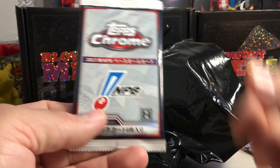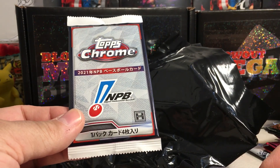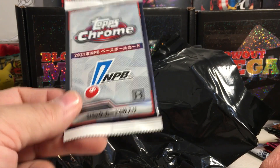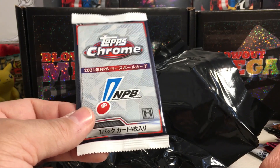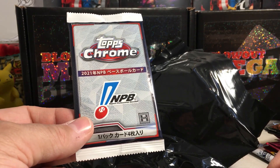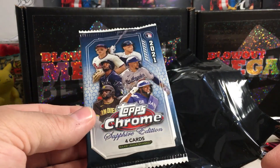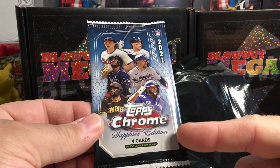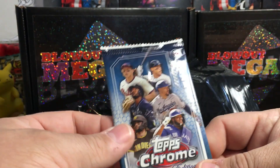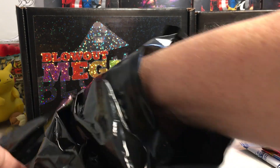We got Topps Chrome Japanese baseball - these are kind of cool. A lot of these guys eventually come over to the major leagues, and you could also have prospects who choose to go play in Japan, so there are some cool cards. And another Topps Chrome Sapphire - wow, two Sapphire packs! 2021 Topps Chrome Sapphire. This is one of the best boxes I've ever gotten, not counting the prize.